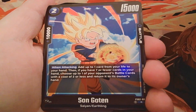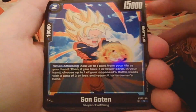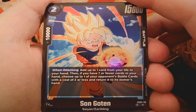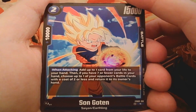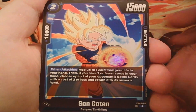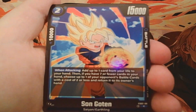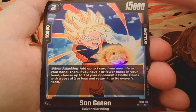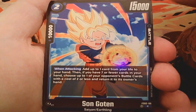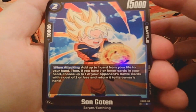Next is Son Goten Super Saiyan — a two-drop with 15k power and 10k combo. When attacking, add up to one card from your life to your hand, and if you have seven or fewer cards in hand, choose up to one of your opponent's battle cards with a cost of two or less and return it to their hand. Bounce back to hand isn't always the strongest effect since they can replay it, but it forces them to waste resources. More importantly, this lets you pull cards from your own life, which helps you self-awaken faster — very good for aggressive play.